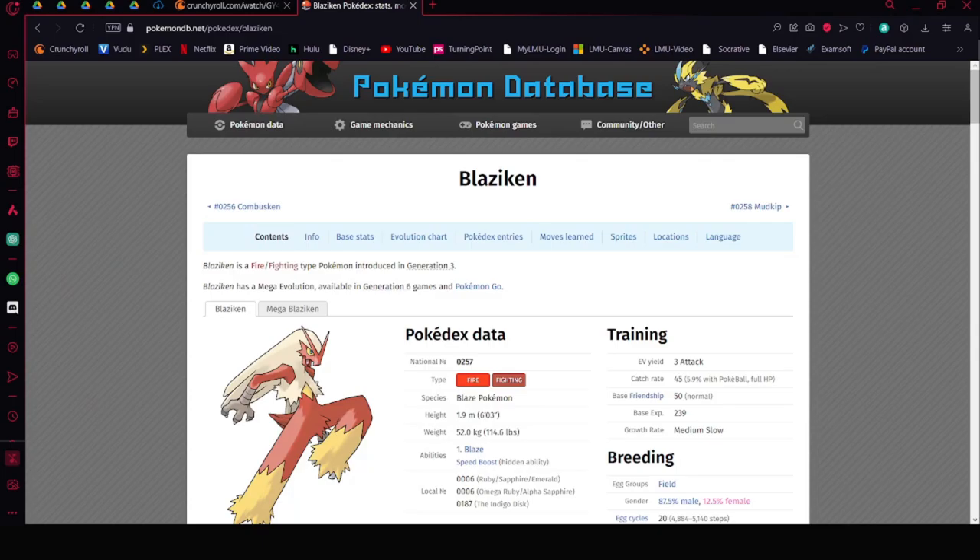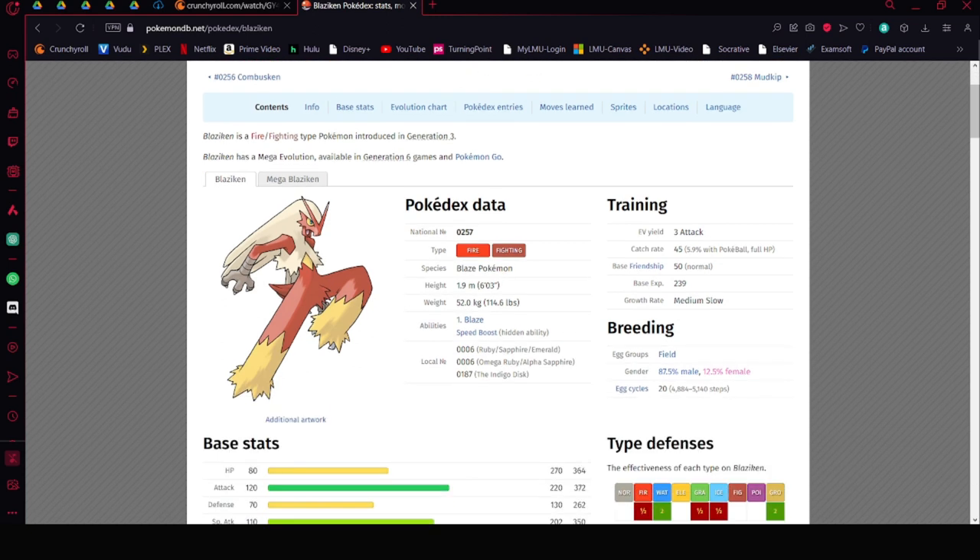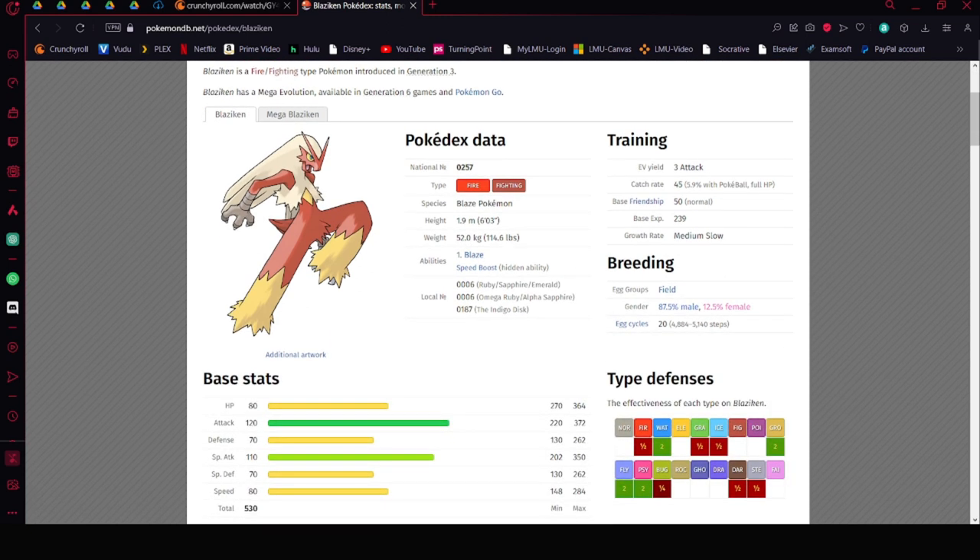Hello everybody, welcome back. This is Gorillazilla, and we're going to be talking about the new raid for Pokémon Scarlet and Violet, which is going to be Blaziken. Let's go over this quick.